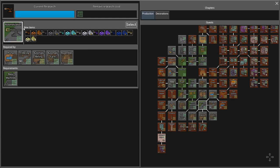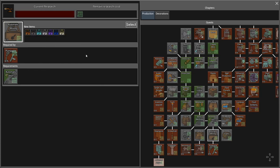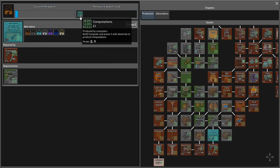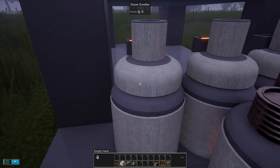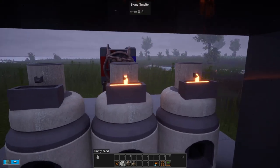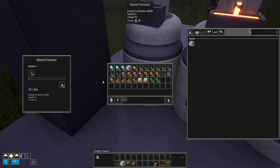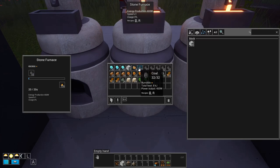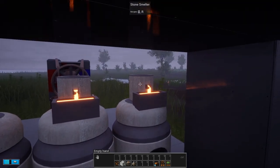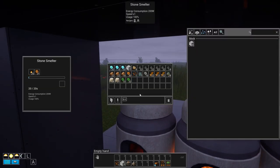This is basically: you need to do research to unlock machines that will help you do more advanced research, that will help you unlock more advanced machines — you know where this is going. We now have automatization, which takes me down to where I wanted to be. These nodes have links coming off them. I want automatic mining, because this gives me a drill. This requires a few more points, so let's see how the rest of our system is doing. We're pretty much out of everything, so let's empty these out and reload the furnaces with copper.